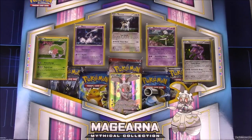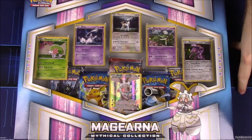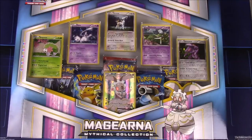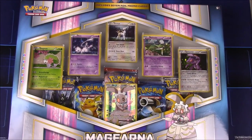Hey guys, Awesome Nerd Show here, and today we're unboxing the Magearna Mythical Collection. This is our second box — if you saw the one from yesterday, it was the Volcanion Mythical Collection, which also had six cards. I did notice something that varies in this box: up at the very top there's a little label that says it includes seven foil promo cards.